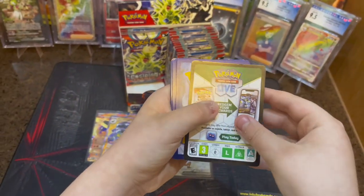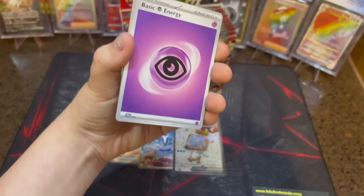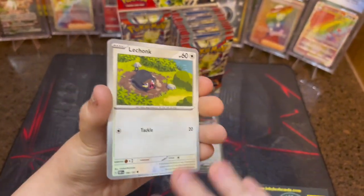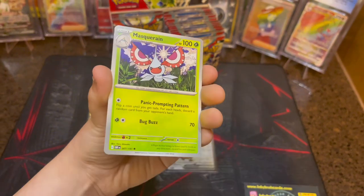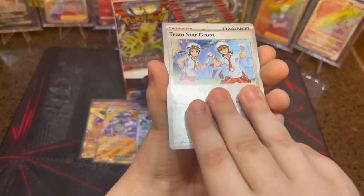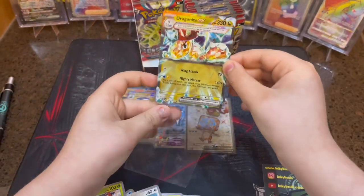I'm feeling luck in this pack — we're warming up, insane — we just got a double banger! Code card. Psychic Energy — I hope there's a Gengar in this set, that'd be cool. Bell Toy, Carvina, Lichonk, Umbreon, Lapras, Electric Reverse, Team Star Grunt — which I have a Team Star Grunt in a 9.5 — and Dragonite EX! We are insane right now at the pulls, my god!